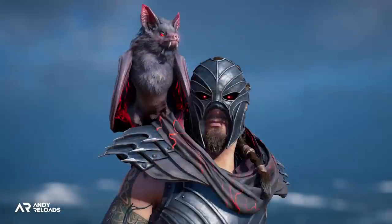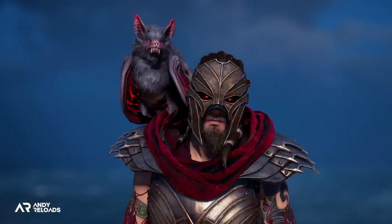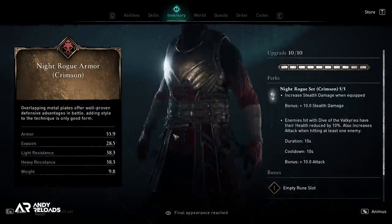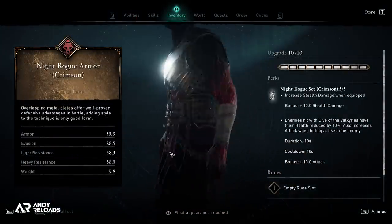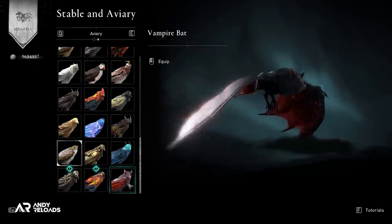This Night Rogue armor set follows the trend of recent Helix armor sets where there's two cosmetic options and armor set bonuses available to you if you do purchase it. We've got the Ashen armor set and the Crimson armor set in this Night Rogue package as well as a one-handed sword, a scythe weapon, a wolf mount called the Barghest and a bat as a raven skin for Sýnin.